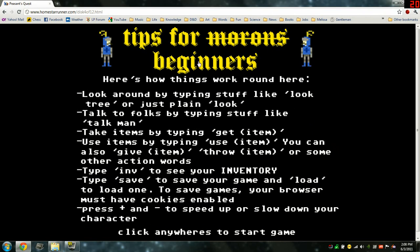Tips for morons — I mean beginners. Here's how things work around here. Look around by typing stuff like 'Look Tree' or just plain 'Look.' Talk to folks by typing 'Talk Man.' Take items by typing 'Get Item.' Use items by typing 'Use Item.' You can also Give Item, Throw Item, or some other action words. Type Inventory to see your inventory. Type Save to save your game and Load to load one. To save games, your browser must have cookies enabled. Press Plus and Minus to speed up or slow down your character. Click anywhere to start the game.